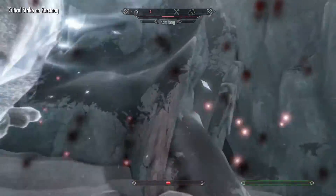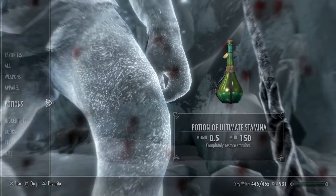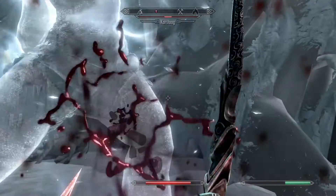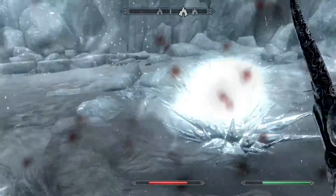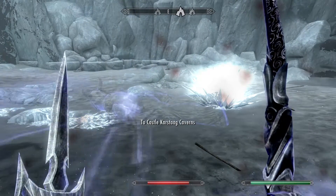I'm going to keep tackling. This is what I mean with the Ebony Warrior — the Ebony Warrior took me three or four attempts to do it, and I'm doing this on the same difficulty. As you can see, Karstaag went down a lot easier in my opinion. And there we go — you're going to get something special once you've taken him out as well, which I'm going to show you in a moment.